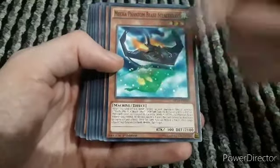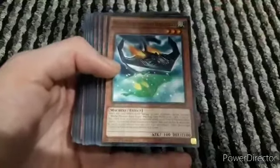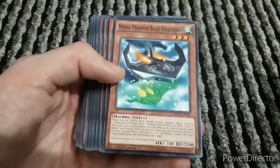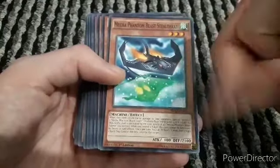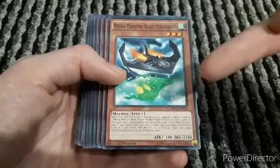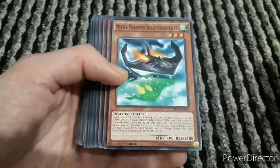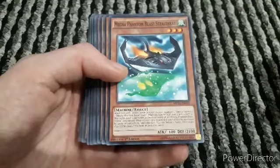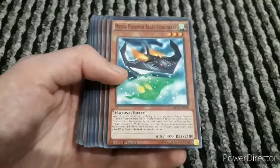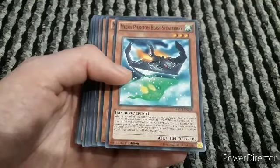When this card inflicts battle damage to your opponent, special summon one Mecha Phantom Beast token. Pretty much all the Mecha Phantom Beast monsters have this summoning effect and they're all exactly the same, so I'm just going to skip the types. They're all machine types, wind attributed, level threes with zero attack and defense. This card's level is increased by the total number of levels of all Mecha Phantom Beast tokens you control. While you control a token, this card cannot be destroyed by battle or card effects. Once per turn, you tribute one token, then target one spell/trap card on the field - destroy that target.